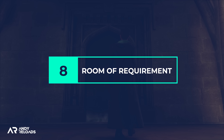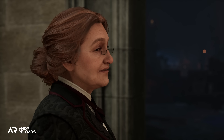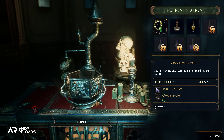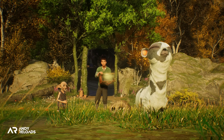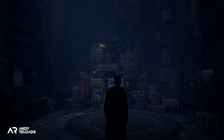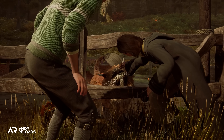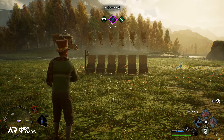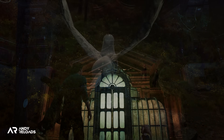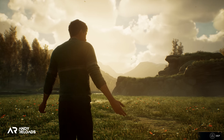Now let's cover some good things to know about the Room of Requirement. It takes several hours to become available, but Professor Weasley will prompt you with a quest and walk you through the basics. This is where you'll brew potions, grow plants, and breed beasts for resources — though none of those unlock all at once. Beast breeding within the vivariums won't be an option until chapter 2, which is approximately 12 hours of story time.